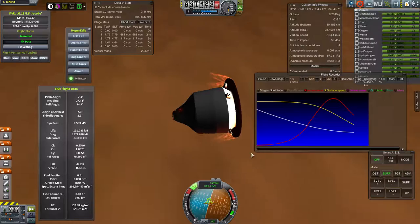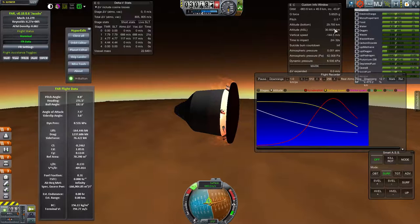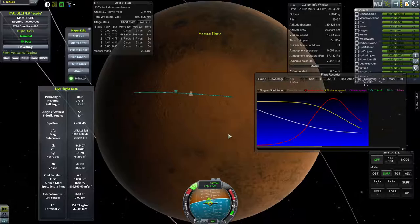I've used my roll thrusters to orient so the lift is working in the opposite direction — keeping me heading down. I'm keeping a close eye on time to impact. Rolling is hard because the craft is heavy and I'm under quite a bit of acceleration. Now I've rolled to a position where the lift is in the upward direction. Because Hellas Basin is so big, hitting it in general is fairly easy.